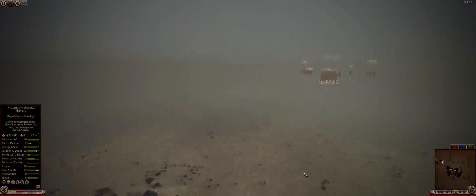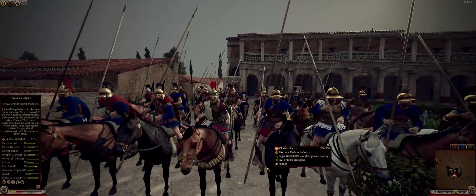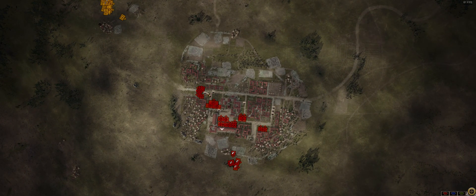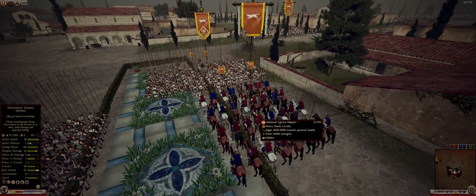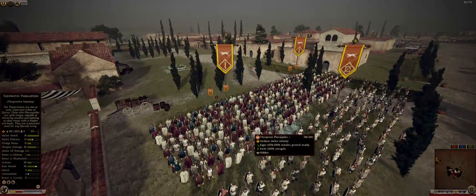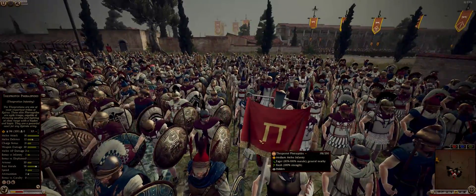Today's battle is another fight for Beneventium, but this time we are holding Epirus in the city against the Romans. The city itself has very narrow streets which can help you choke point the attackers and kill as many as you can. I am playing as Epirus himself, with Royal Guard Cavalry, three units of Greek Bronze Shield pikemen, and I believe six units of Desporian Infantry.